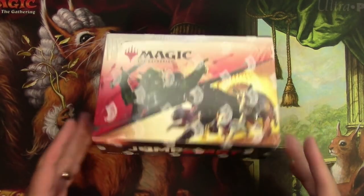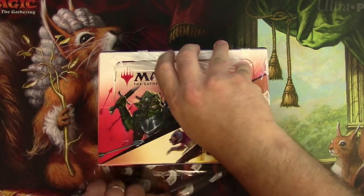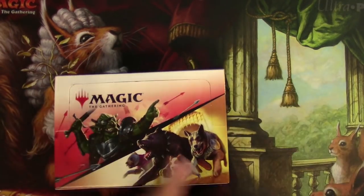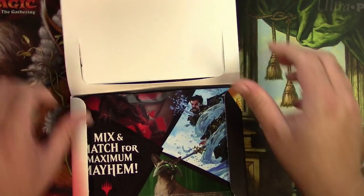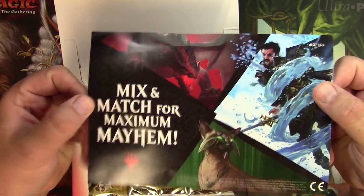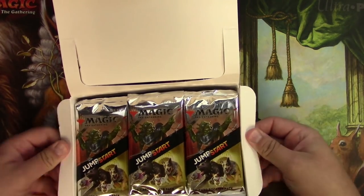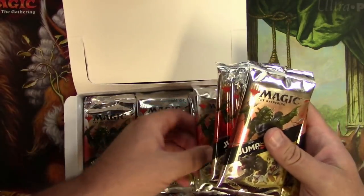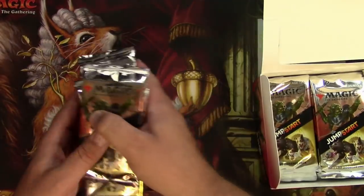It's Jumpstart time! We finally have the first box of Jumpstart. Right out of the gate, we got 10 packs for a patron by the name of Justin Sane. We're going to see what we can get for Justin here, delving into this mix-and-match for maximum mayhem. Getting the first 10 packs — one, two, three, four, five, six, seven, eight, nine, ten packs.